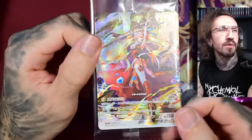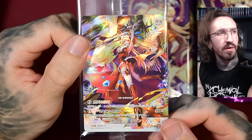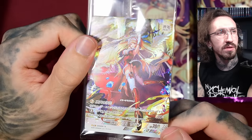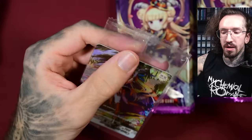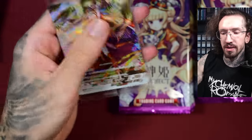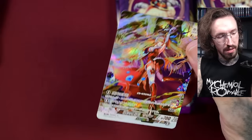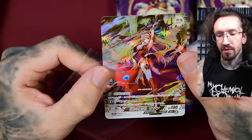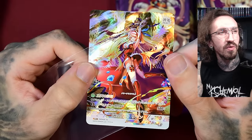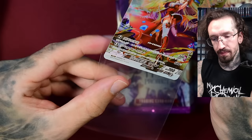We get one buck stopper and one PR card. It has a typical foiling — sometimes the sets have special foiling like a pixelated foiling. This one looks like something we've seen previously: she's wearing some kind of Christmas-themed outfit, which is cute. So that's the PR card.